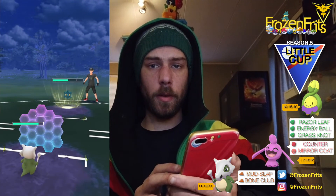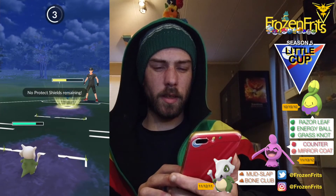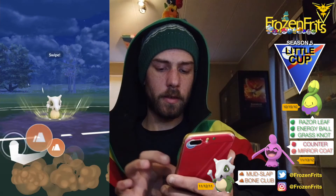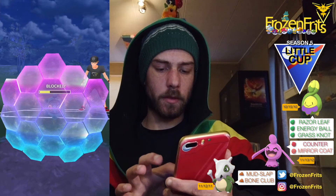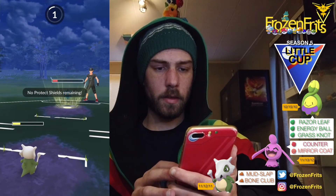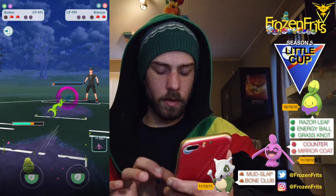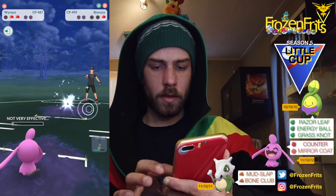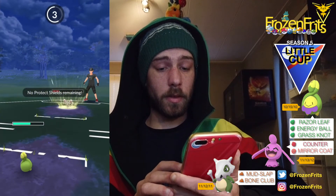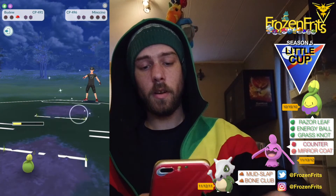I'm gonna shield this one up. It's gonna take off another one but we can handle one. That was a discharge so we can handle that. I'm gonna take off this bone club - he shields that up. That's gonna take me out, so I'm coming in with Roselia then switching into Wynaut. There's gonna be an aqua tail or thunderbolt but we can handle that. We're gonna rosa leaf it down - that's a win!